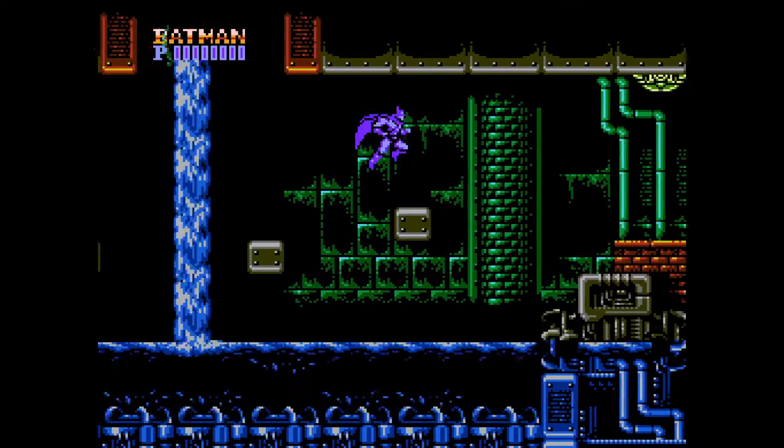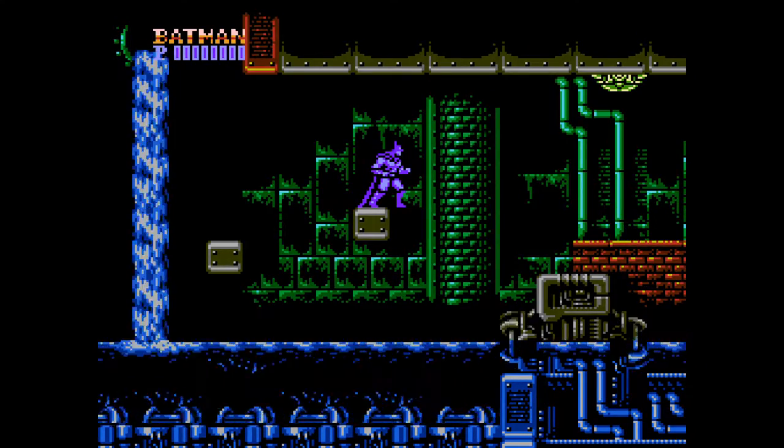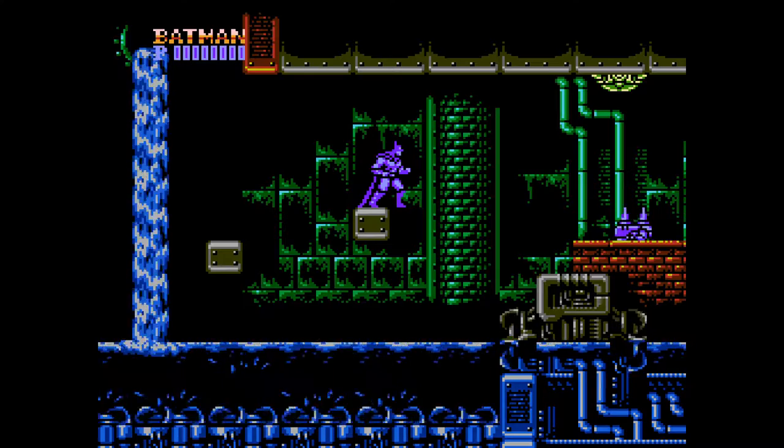Okay, so this is tricky because you have to do that falling grab, dodge the spike car, and they're gonna shoot a missile on legs at you.